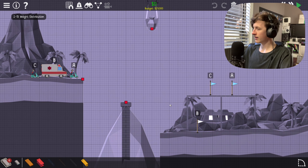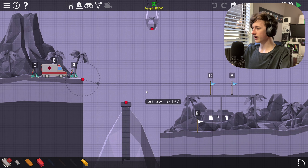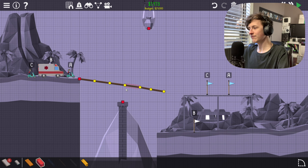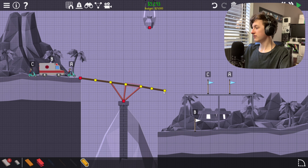Weight Distribution — one of those levels where the heavier one has to go slower. Because this one's heavier, obviously. We can use springs for that. I haven't used springs very much, but we're gonna use them now. That's pretty cool.